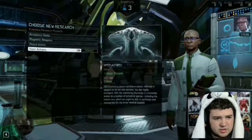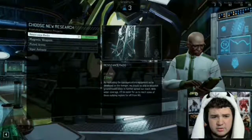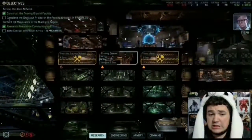That's great. New research options: Viper, alien alloys, magnetic weapons, resistance radio. Let's do resistance radio since that's two days, and then after that I'll go for the plating because I really need armor.